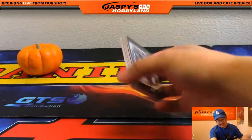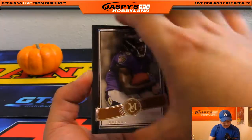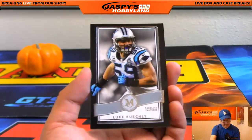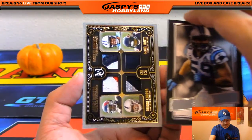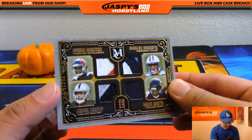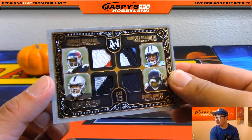And the last mini box — good luck everybody. There's Breshad Perriman, Jordan Matthews, Patrick Peterson, Luke Kuechly. And the hit — we've got a randomizer quad relic, 10 out of 25, nice low number. Jameis Winston, Marcus Mariota, Amari Cooper, Kevin White.